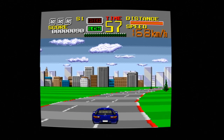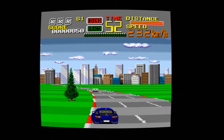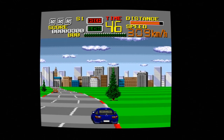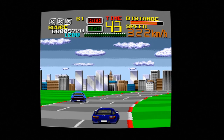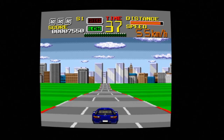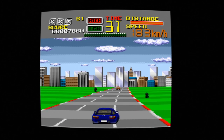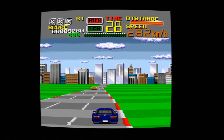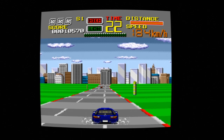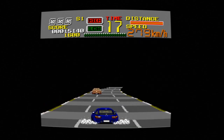So this is Chase HQ on PC Engine. It's quite fast. You're playing as the cops and what you've got to do is follow the arrows. Change gear — the game's got high and low gear, you can see at the top next to the time, that determines which gear you're in. You're going through the tunnel here.